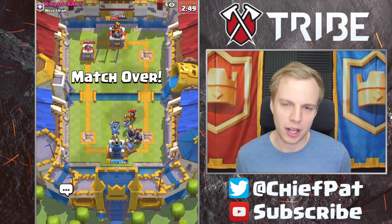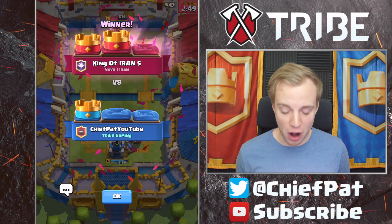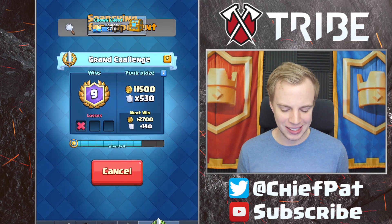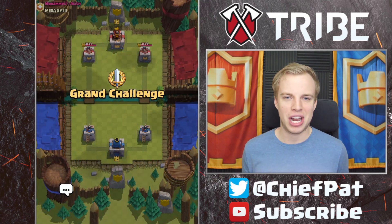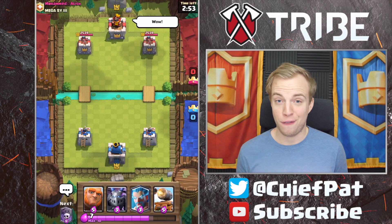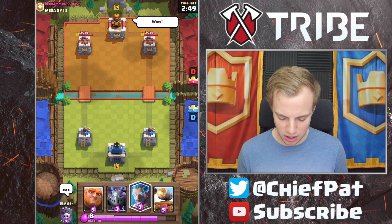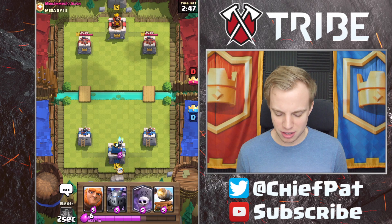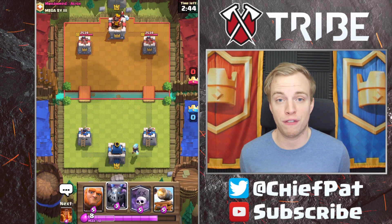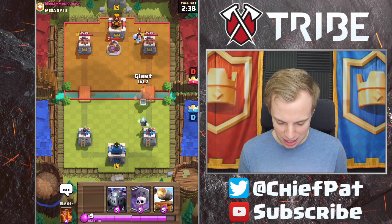Tombstone coming through — got to get our Tornado spell ready. So much stuff inside of this Tornado spell, but I don't think it's really going to be enough. We did end up killing the Giant, but way too much going towards our Arena Tower, and that's going to be the end of the game. I actually felt like we did okay inside of the battle. The one mistake we made — maybe we should have gone for three crowns when he went Giant in the very back. Was there a way we could have defended that Giant Prince push? I don't think there was.